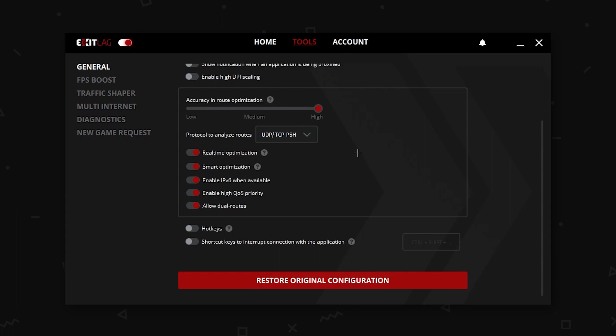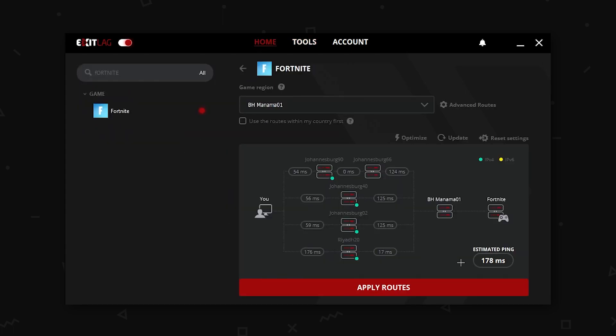Just use the route that has the best and the lowest ping result. For me, it was UDPTCP PSH with 158 ping. Right now it's bugging out because Middle East is broken again.